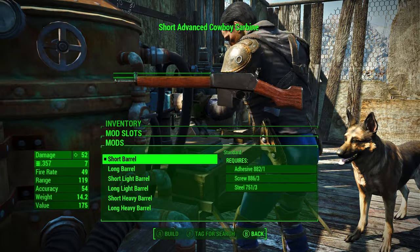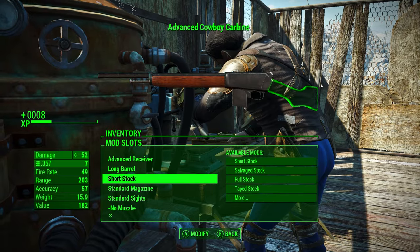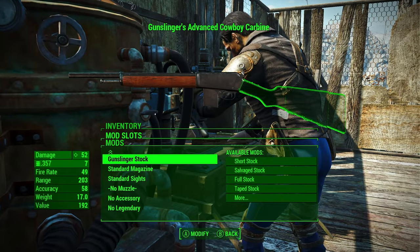So it starts out with an advanced receiver, apparently — I don't know if I set that or not, but I might have done that. We can give it some cool barrels. I think you might be able to turn it into a sniper rifle. We can give it a full stock — let's give it a gunslinger stock, why not?